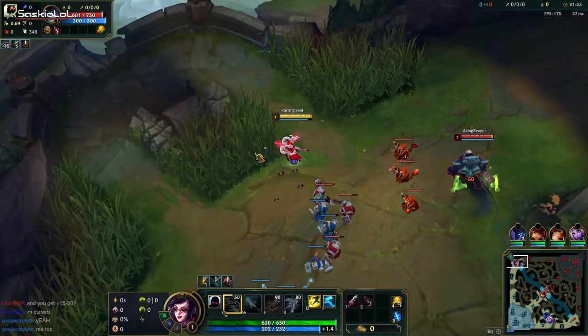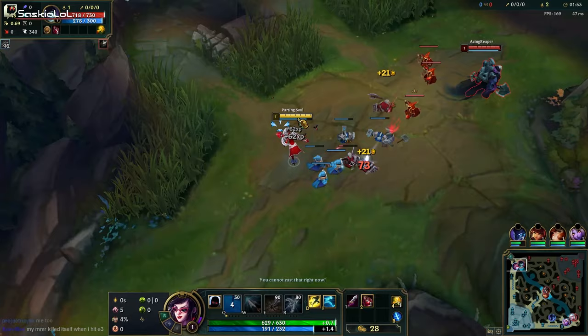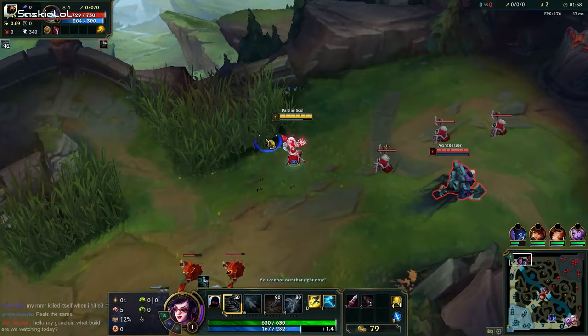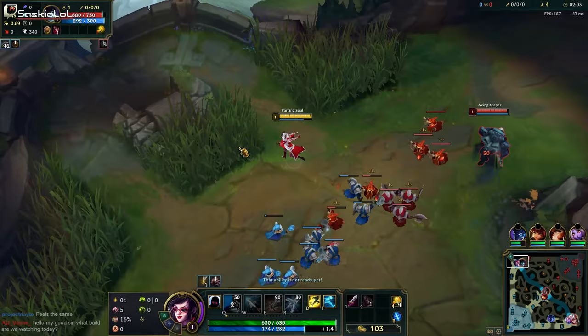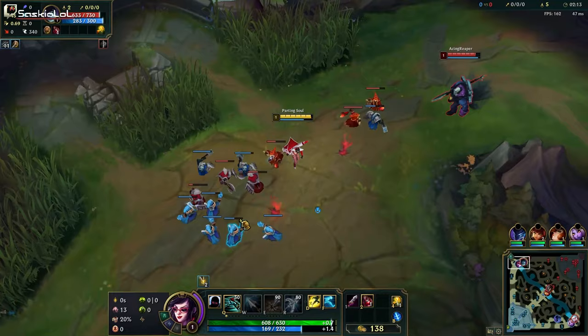Let's start with wave management. We want to get the wave pushing towards the Yorick, so let's hit him here. Keep in mind I am playing in silver/gold, a lot lower ELO than what I normally play in, but I want to demonstrate all the concepts in a clean and simple manner. We want to poke the enemy champion and reset the minion aggression with brushes if possible — auto the Yorick, then go into the bush so the minions don't follow.